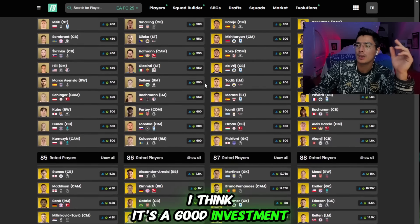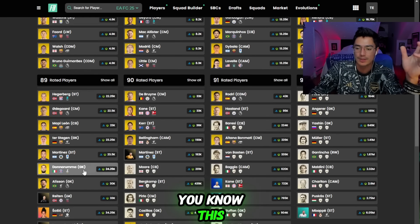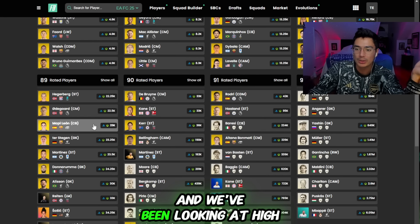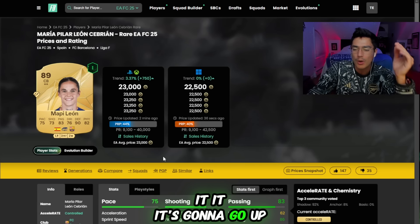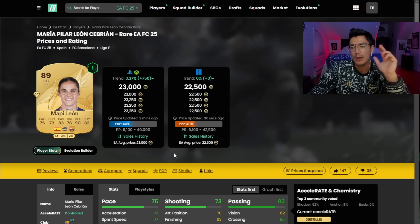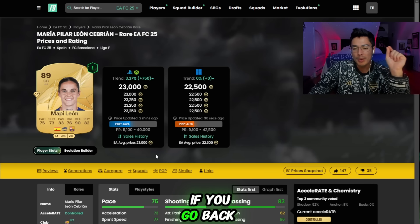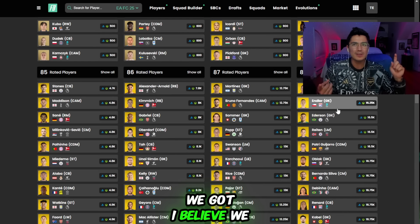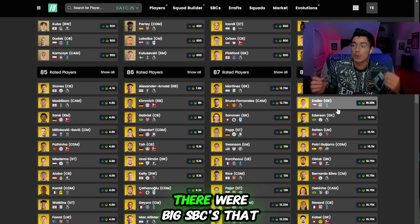When it comes to higher-rated fodder — I have 89 overall Donnarumas — I'm hoping Di Lorenzo helps. Looking back at FC24, the high-rated fodder flew in October because of big SBCs: Son Player of the Month, Mbappe Player of the Month, a Blanc icon SBC, then Mo Salah Player of the Month. Everyone went out and did those SBCs, so the high-rated fodder flew.